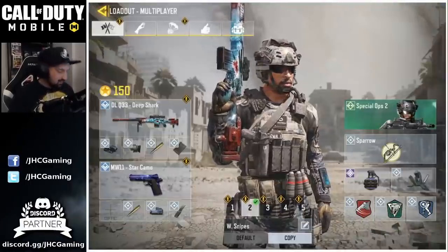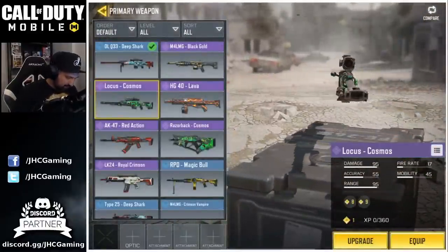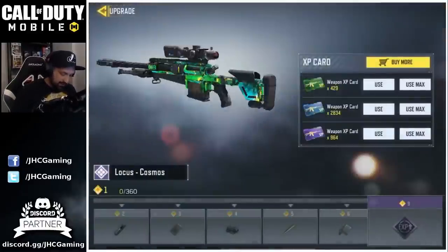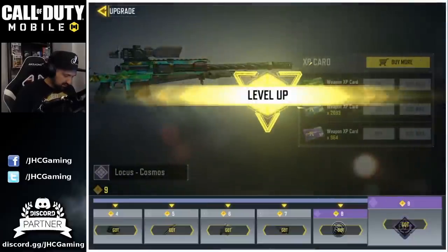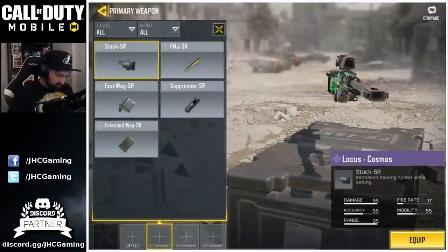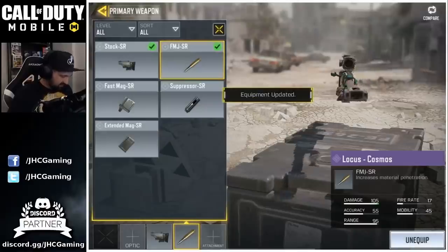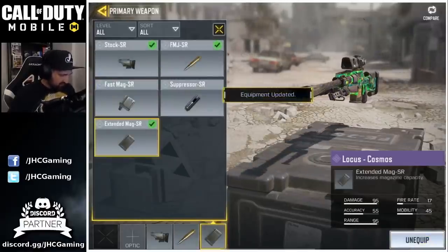I'm just gonna take my sniper loadout and change the weapon on it. Equip and upgrade to max — gonna use some blue cards. Let's put some attachments, same as usual: I always use stock, FMJ, and extended mag.